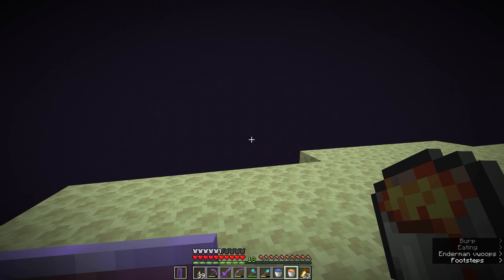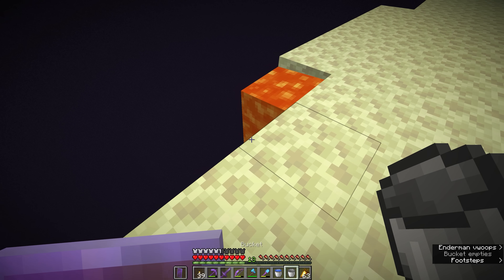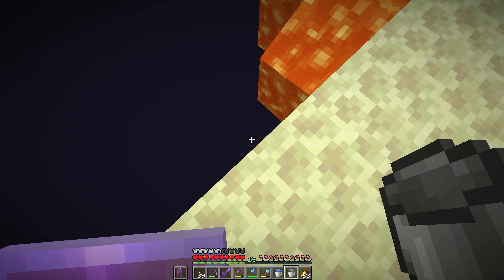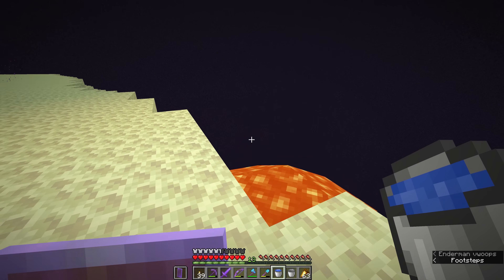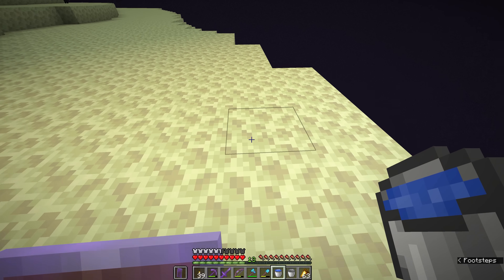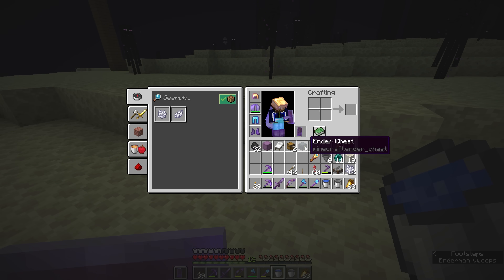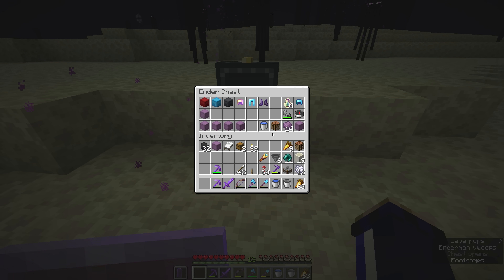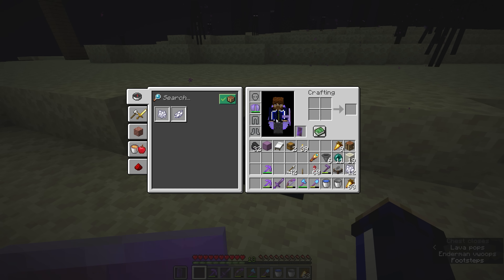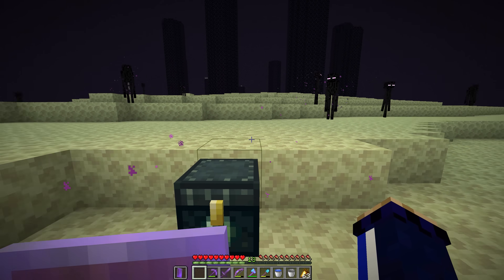The first thing we need to do is make sure we can get down that far. We're going to place a column of lava right here and then once it's finished flowing all the way down to the bottom of the world we're going to pour a bucket of water next to it and convert all of the flowing lava into cobblestone. In the meantime I'm going to tuck all of my valuable stuff with the exception of my elytra into my ender chest.